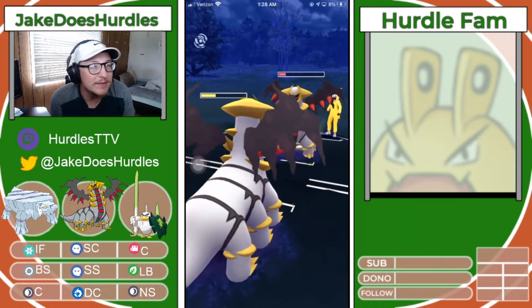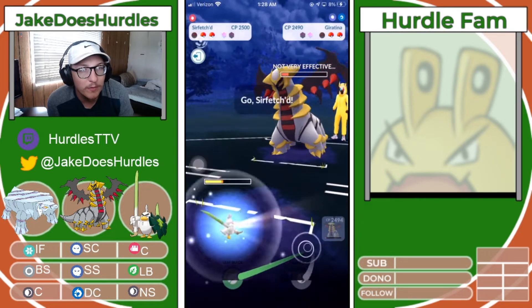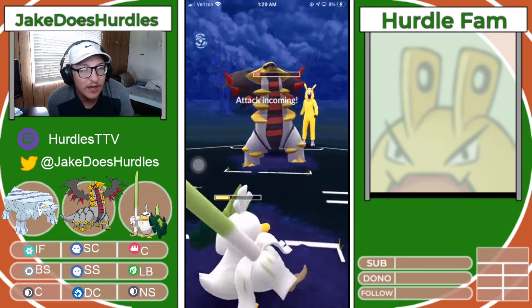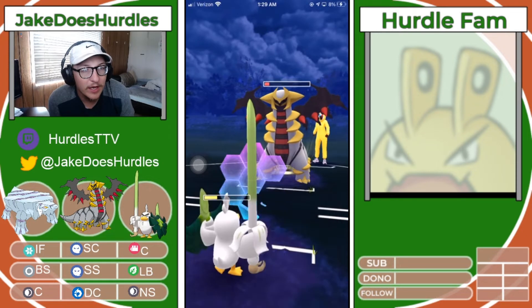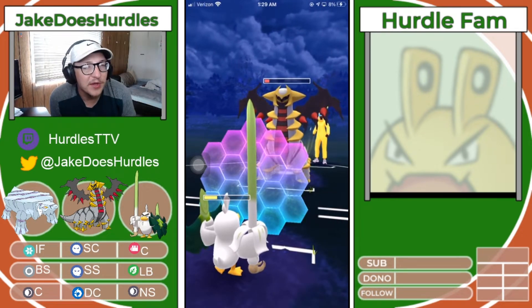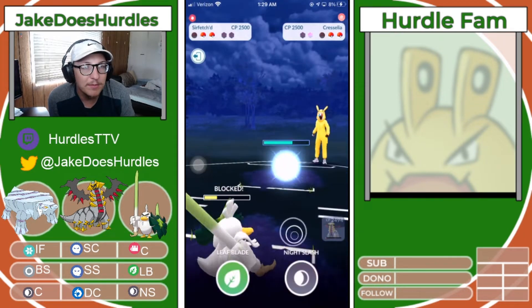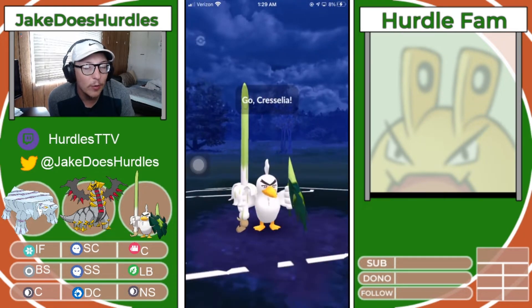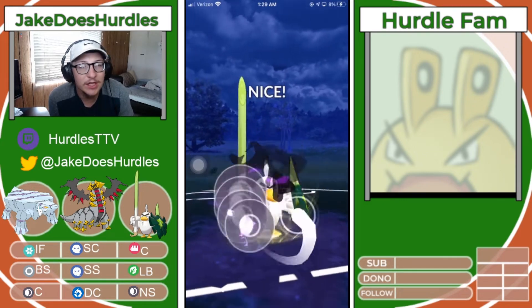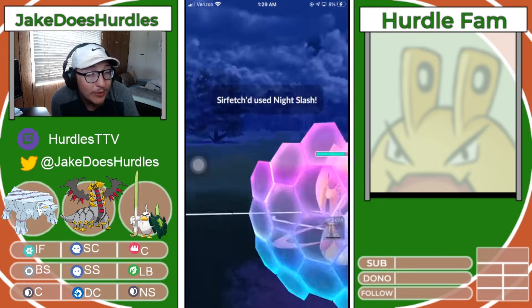We're in a tough spot because that Cresselia has got a ton of energy in the back and hasn't thrown any charge moves yet. I'm trying to farm this thing down, which obviously is not going to happen. I've got to shield here. I wanted to farm as much energy as I could so I can maybe double Night Slash to secure this Cresselia in the back and get a CMP tie. But I throw a move here and it's not even close to being KO range — it'll put it at about 20% health at most.